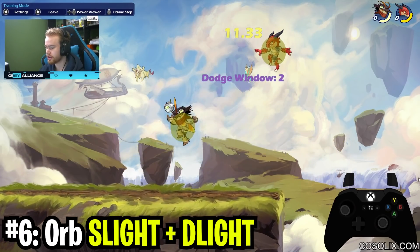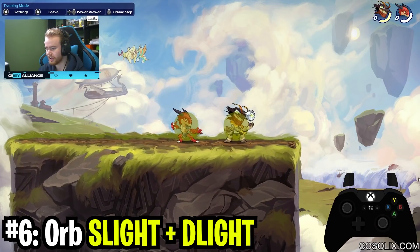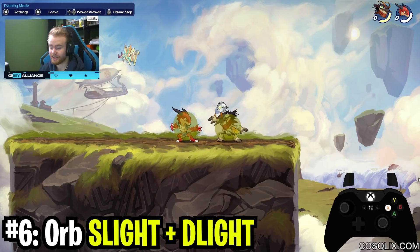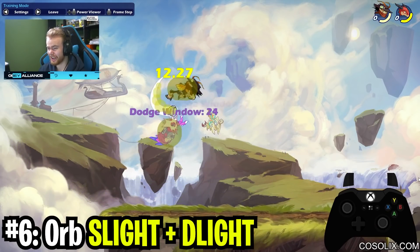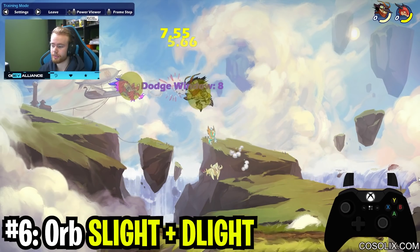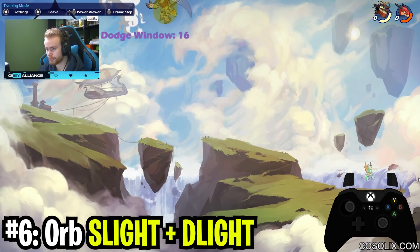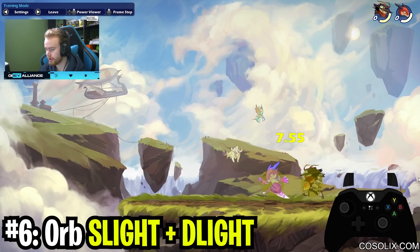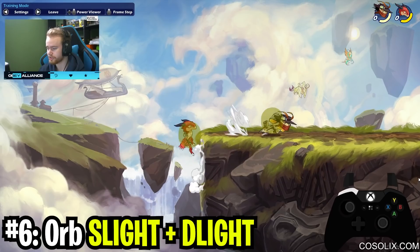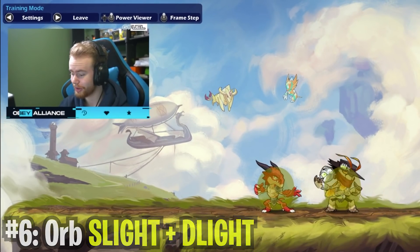Side light down light is a really good combo for damage buildup, it can lead to kill options, it's very easy to input, and it does a good amount of damage. For all those reasons it is one of the best true combos in the game. It's underrated on orb — it's probably orb's best damage buildup tool, and it's pretty similar to side light neutral air on Lance, which we'll be talking about later.